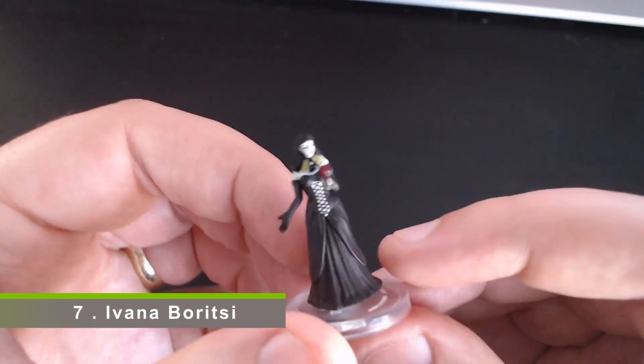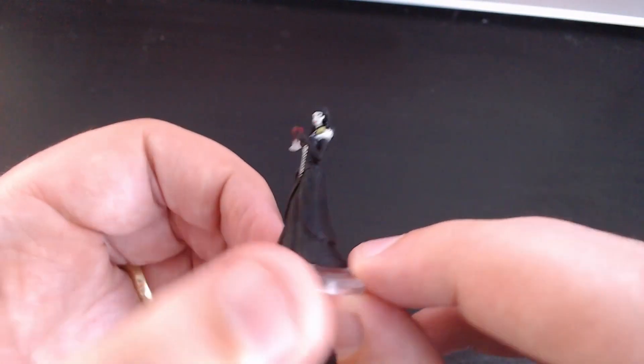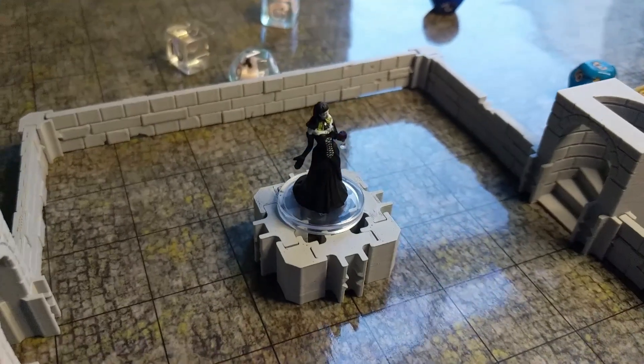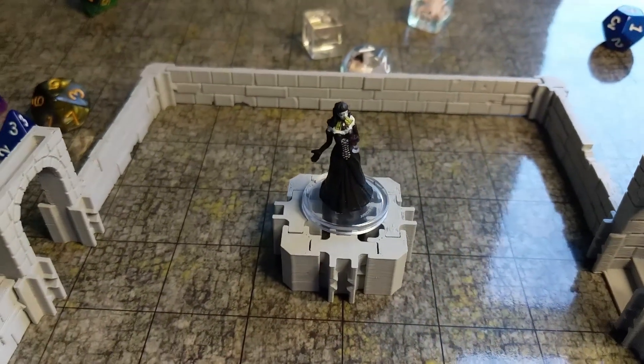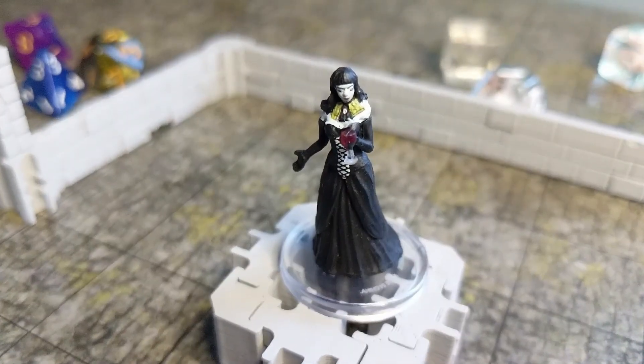Number seven on the list is Ivana Borizzi, who is the Dark Lord of Borca, the Domain of Desire and Deceit. This is one of those great tragic stories — a Dark Lord who poisoned her whole family after her father deemed her not worthy to carry on the family legacy, so she killed them all and became a Dark Lord. What I really love about this is just how versatile this mini is. If you need a woman in power — a boss who knows what's up — someone for the characters to meet and potentially fight right after or during a ball, there are so many powerful female figures this mini could be used for. It's just a great one to have in your collection.